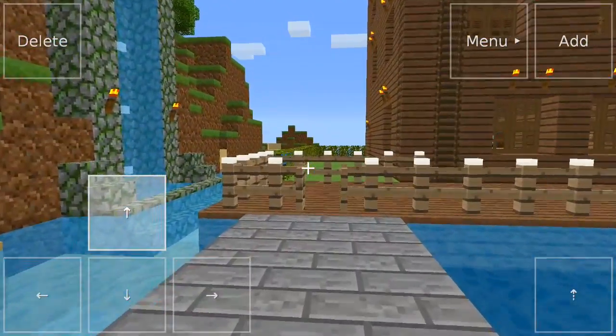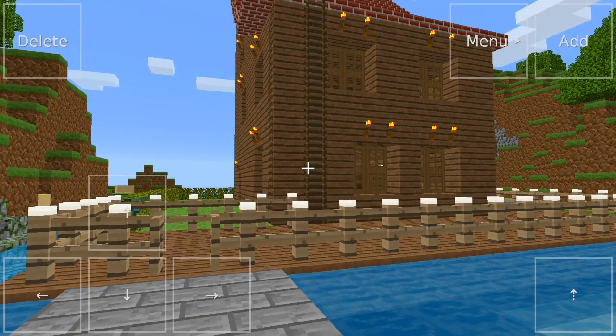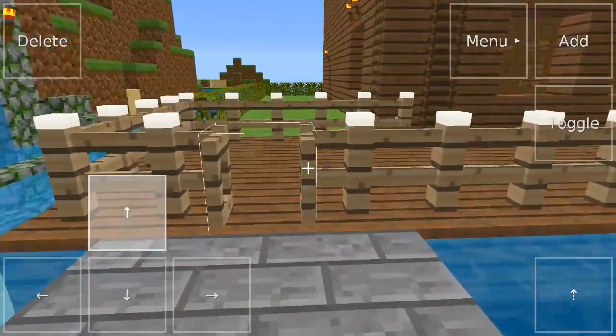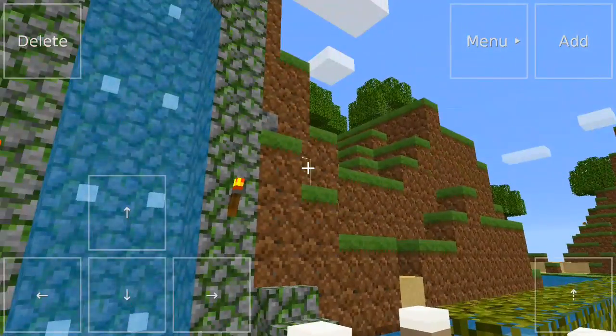We're going to start off with one of the maps that I've created. It is a three story house, but there is so much to this house. Take it from me guys — I have never been into Minecraft or anything like that. I've never actually taken the time to play it, learn it, understand it. There are people who've created working computers in Minecraft. This is nothing like that. But it is pretty cool for somebody who's never really been into the game.